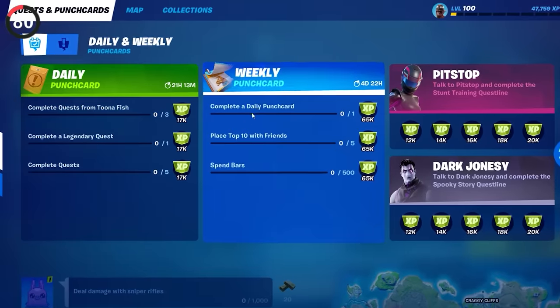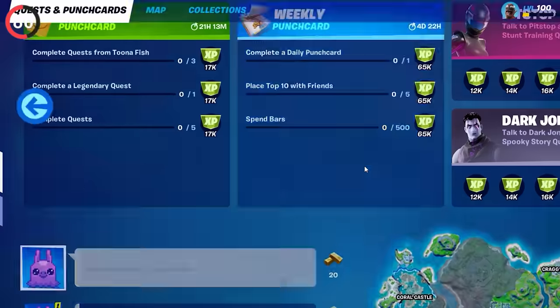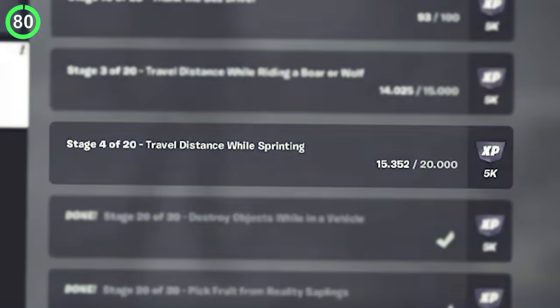A feature that was completely forgotten was punch cards. These were really helpful in Chapter 2, helping us get a ton of XP simply for playing the game. Now they've been replaced with milestones, which are arguably super boring in comparison.